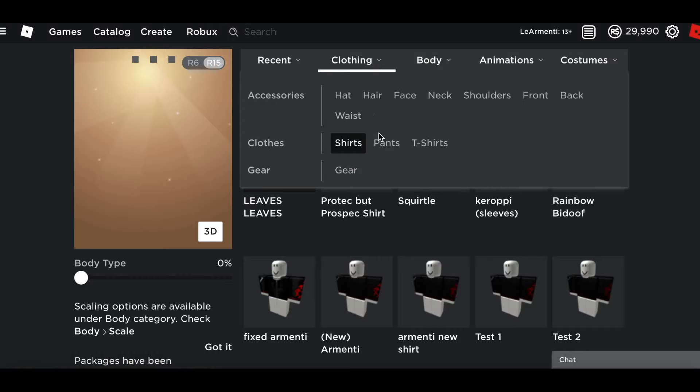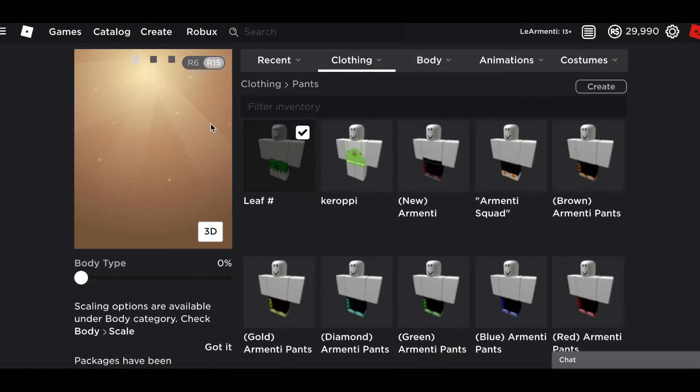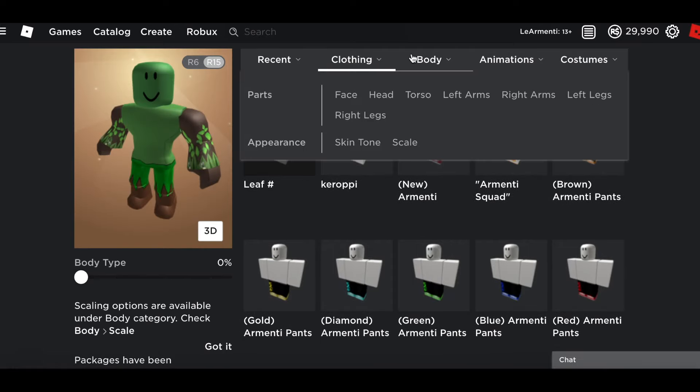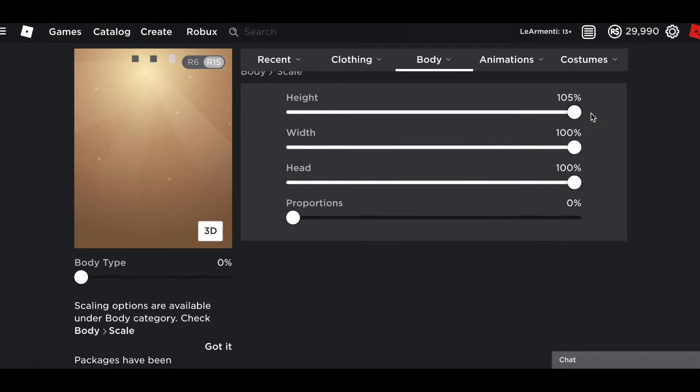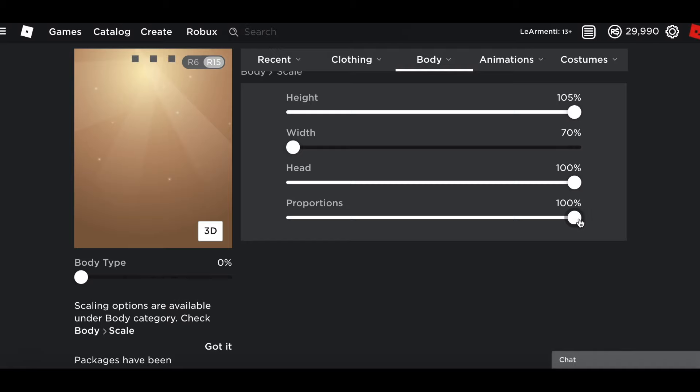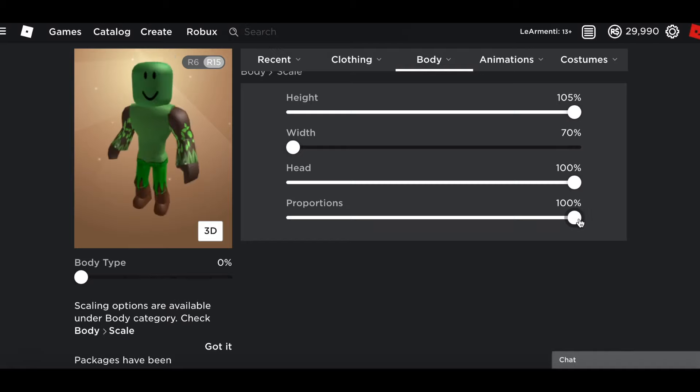Here's the shirt and here's the pants — so far we got this, not that bad. Let's get the R15 going and scale it up. Tacked Up is pretty tall, the head is also big. Tacked Up is skinny though, and let's make the proportions big and see how this looks.